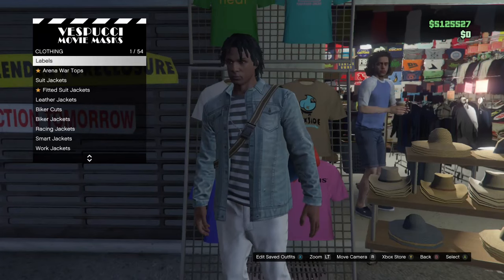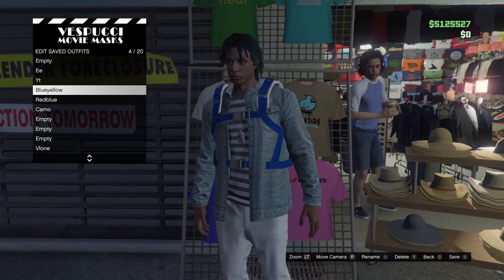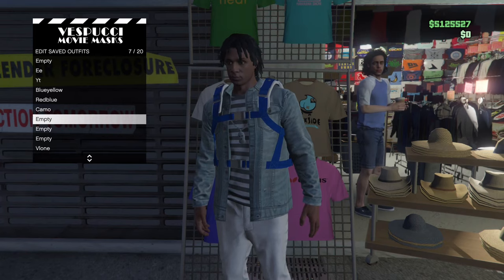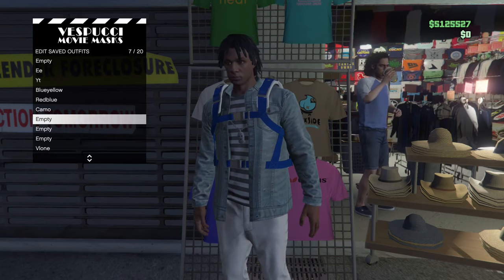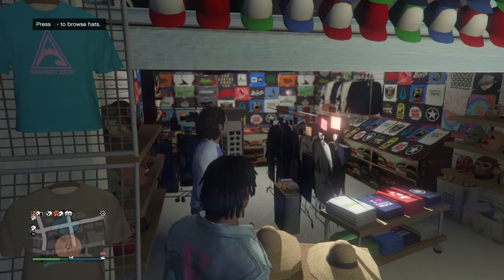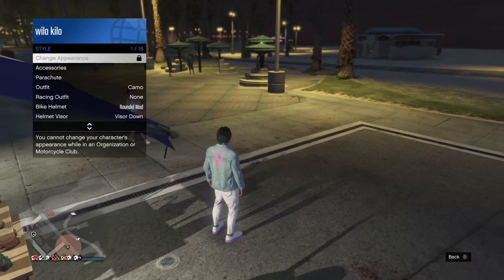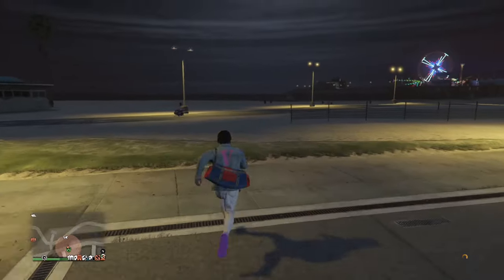As you can see right here, I finally hit it. Now what we're trying to do is save the outfit. Once you're finished saving the outfit, whip out your interaction menu, go to style, and choose the outfit you just saved. And there it is — the duffel bag.